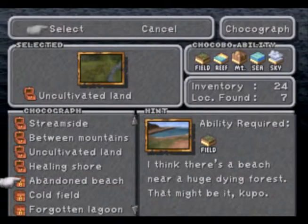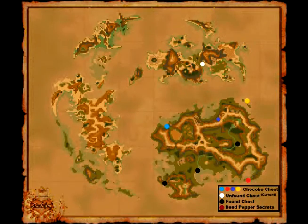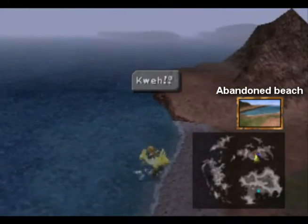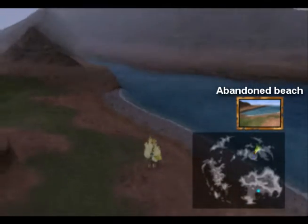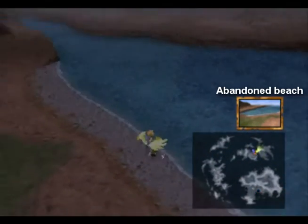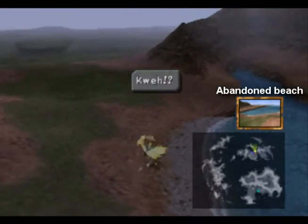Next is Abandoned Beach. The clue says there's a beach near a huge dying forest — that is of course talking about Black Mage Village over on the outer continent. It's probably right on the beach. There we go.